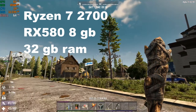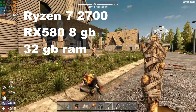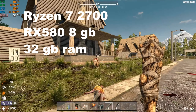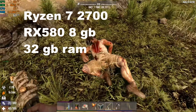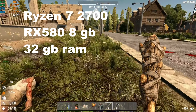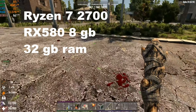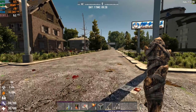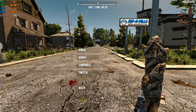My setup is just a Ryzen 7 2700 — not an X or anything, just the 2700 — that's 8 cores, 16 threads. Then we've got the RX 580 which is an 8 gig card. That's it. That's an older card now. And 32 gigs of RAM, which is a good thing really. With this game that is a very good thing because it's RAM hungry — oh boy, you're gonna chew through it.